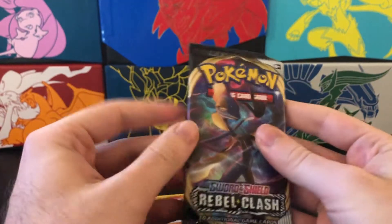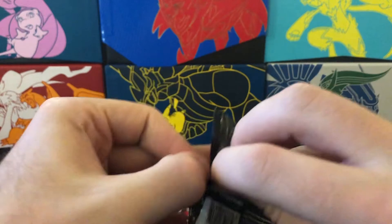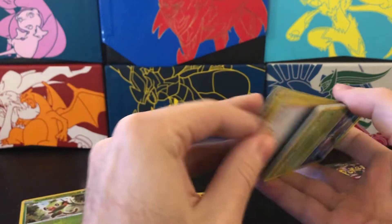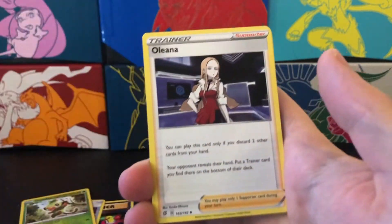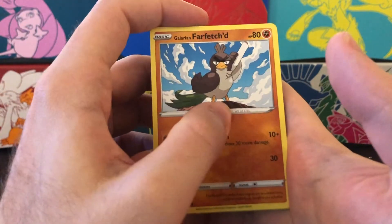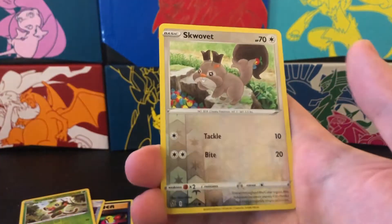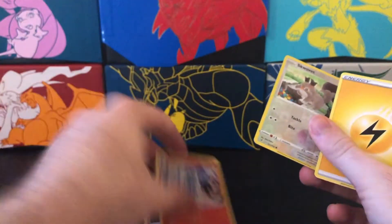I'm still disappointed we have yet to get a... we got Inteleon in the Rebel Clash pack. Our fourth of five and so far nothing of real interest has occurred. That's fine. Tins are kind of a rip, but they make for good storage space. Burning Scarf, Oleana, Luxio, Phantump, Drip Drip Dripie — I thought it was Drippy for some reason. Pincurchin, Tympole — looking very scary. We got a Snom-ish thing. And we got a Holographic Chandelure. All right, that's not bad. I don't think we have that either, so that's something.